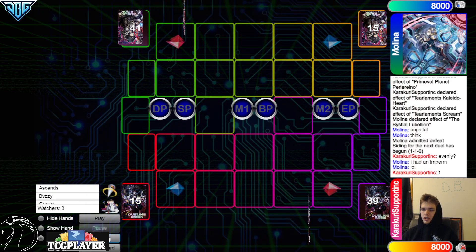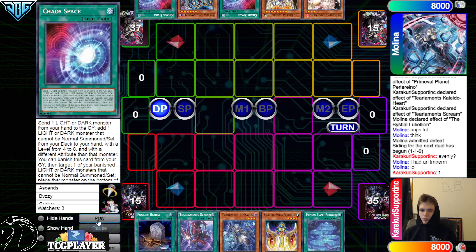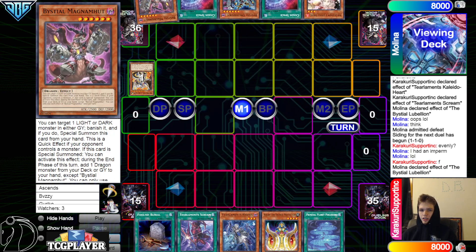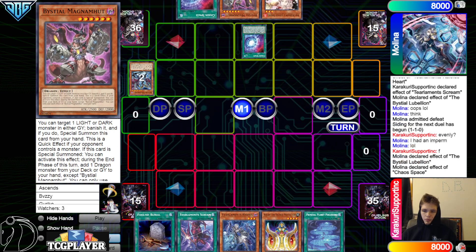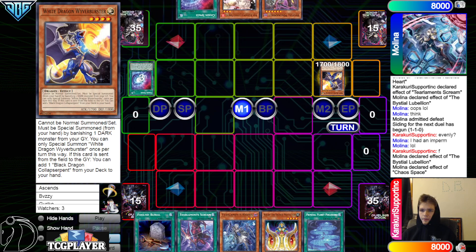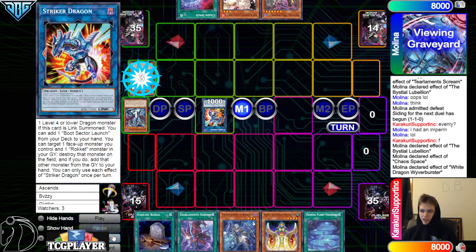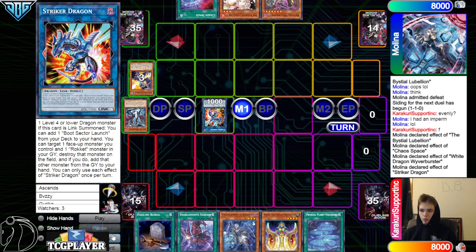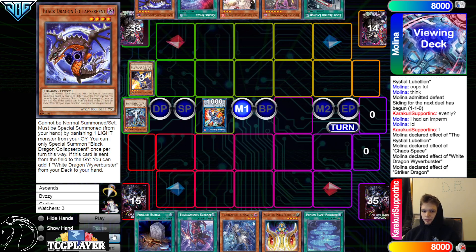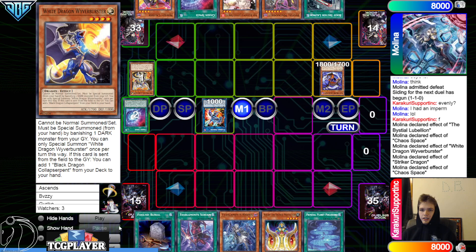Game three now. We're going to see the Tear player go first. We got Foolish, Scream, Havnus, Kaleido, Planet. They have Ash, Lebellion, Chaos Space, Druis Worm, Chaos Space. Activate Lebellion discard ghost to search — they had a chance to win that game. Go search Magma, then Chaos Space discard Druis Worm — that resolves. Grab White Dragon, then summon White Dragon by banishing Druis Worm.